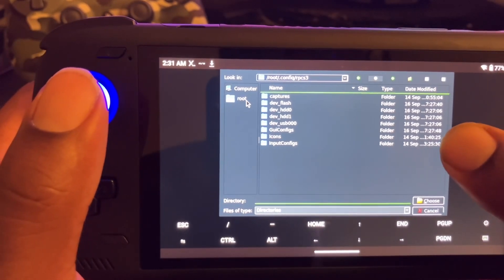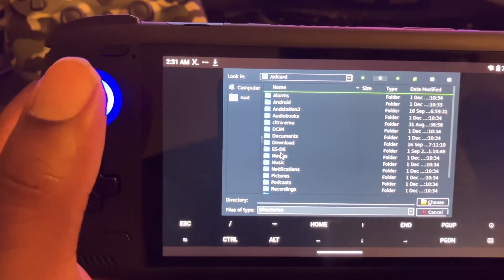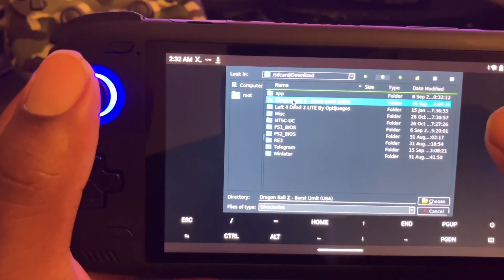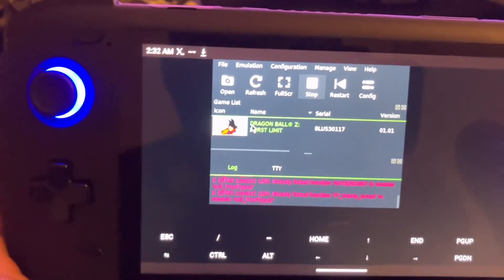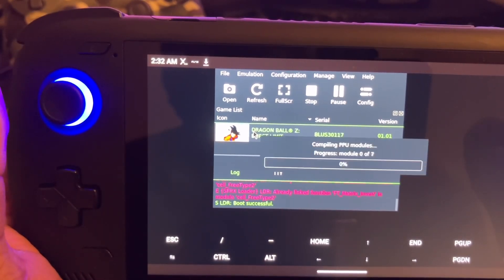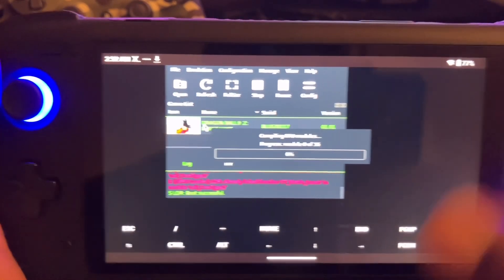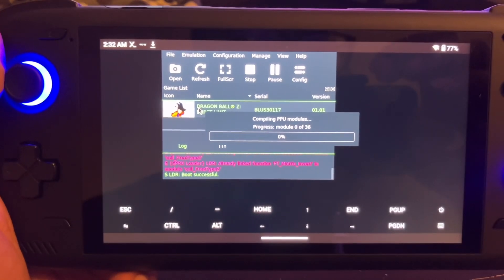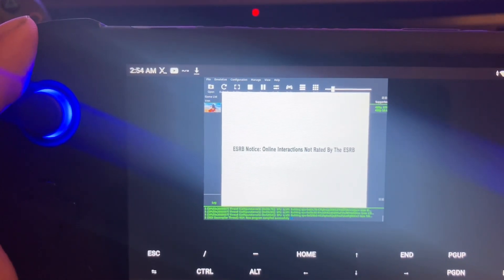Some of y'all should know the process of installing the games — how to set it up. I got dragged my Burst Limit loaded. So now I'm going to wait until this compiles. If you know how to do the input bridge, just let me know how to put the inputs on here. Then I'd like to test out the game.